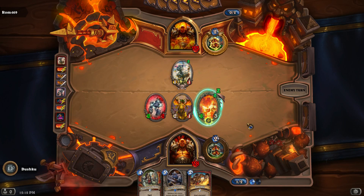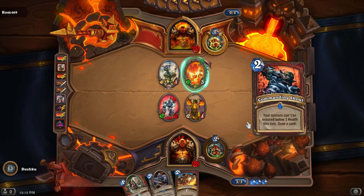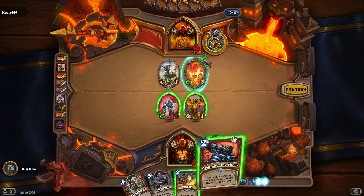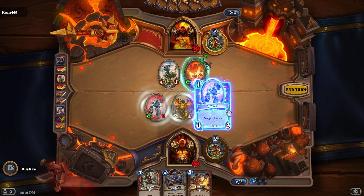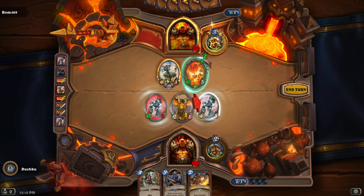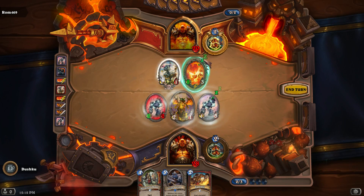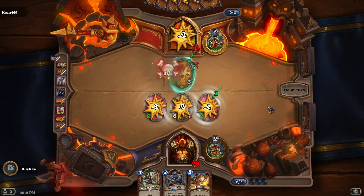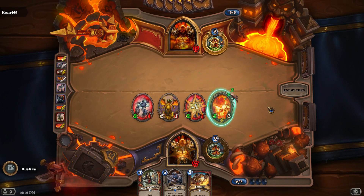Two damage to me — that's awesome. Commanding Shout here, and we'll save the Rampage for next turn. We draw a card — maybe we'll get a one-drop. We did — that's excellent. The Commanding Shout means we absorbed all but one Rag hit, which is great. That was the first time I've actually seen Commanding Shout be that significant of a play. Usually it's just for drawing another card and keeping a Raging Worgen alive.